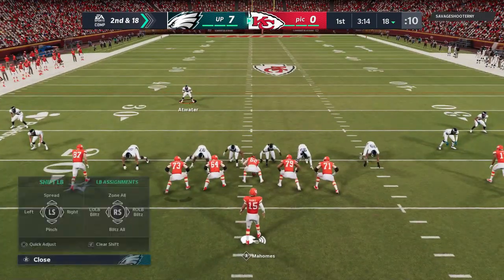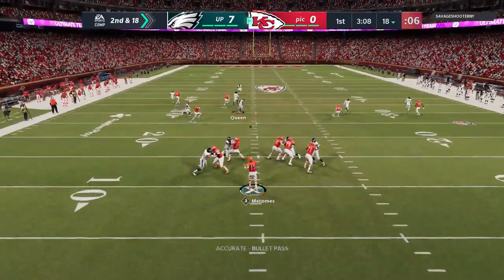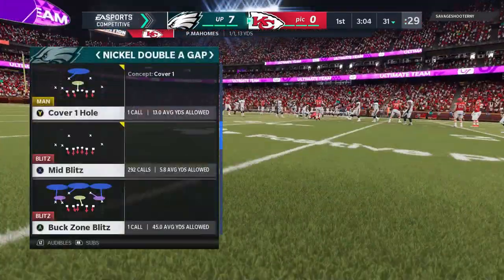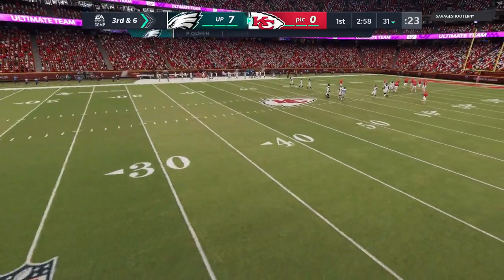Second and 18 — he probably has to pass based off the fact that he has a lot of distance to gain. He's not going to go down two scores; that's just not how people play. He's down 7-0, so he's going to play like he's down 7-0. So he gets a good chunk there. Third and six — now we're going right back to the man blitz.